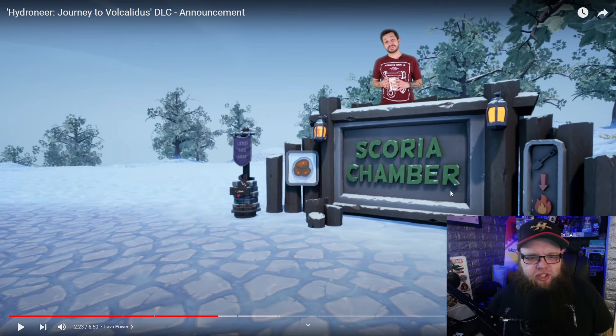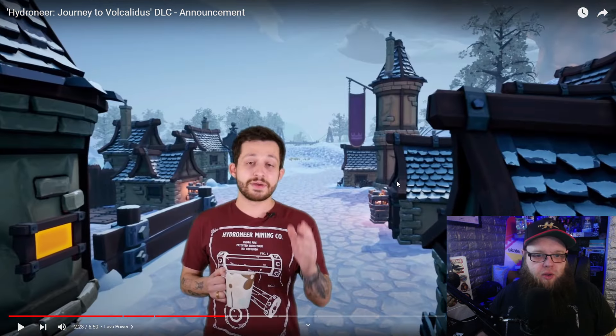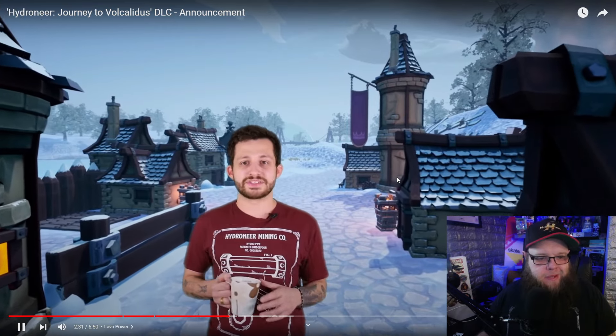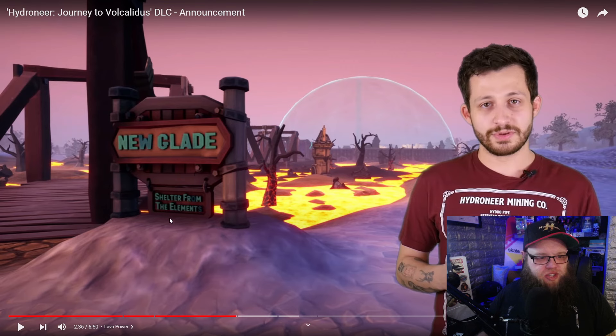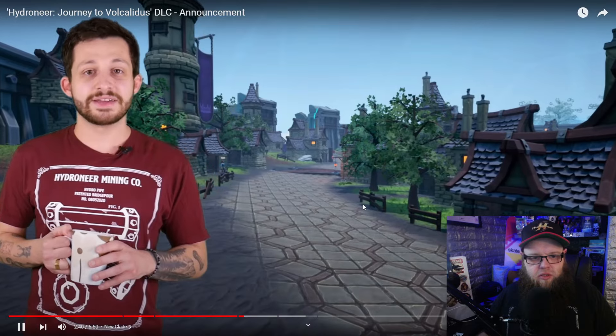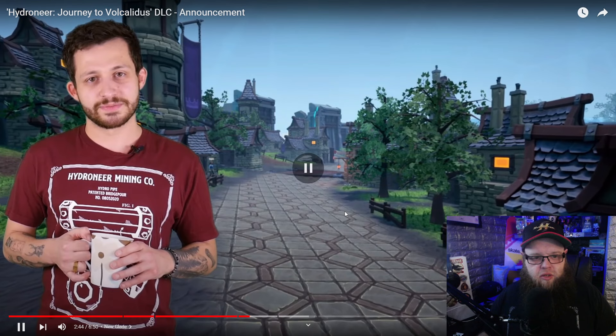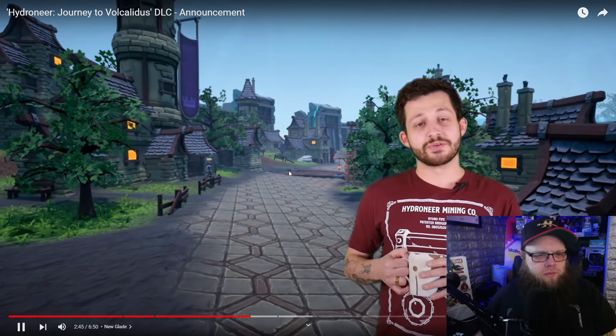With this DLC they're getting rid of tiered drills and harvesters. Instead of them, we're just having one tier of drill and harvester, and players will progress through tiered stores when rebuilding. There's a new glade — a shelter from the elements — and I have a feeling we're going to be dealing with volcanic eruptions, which is why there's a big dome above this place. New Glade is this large dome town in Vocalitas — inside you'll be assisting the museum as well as building stores.